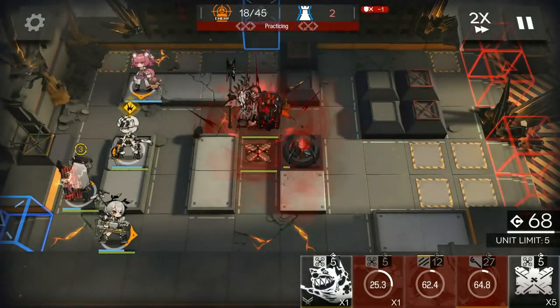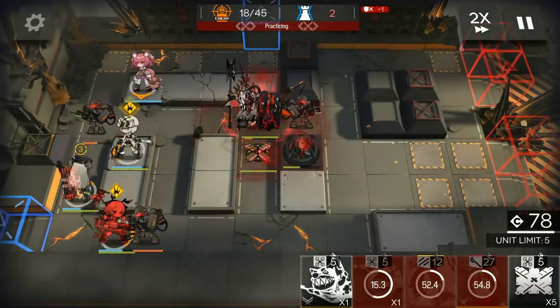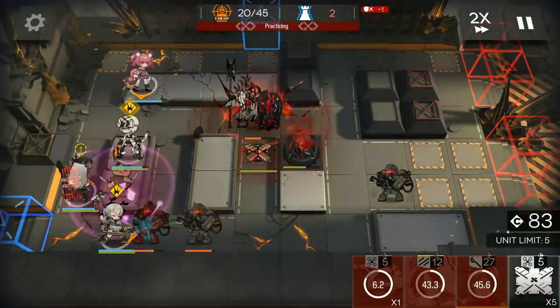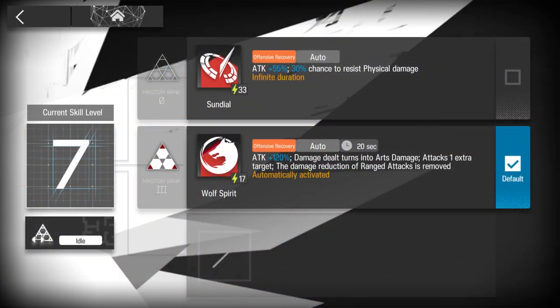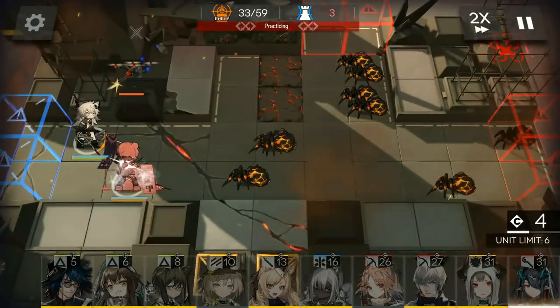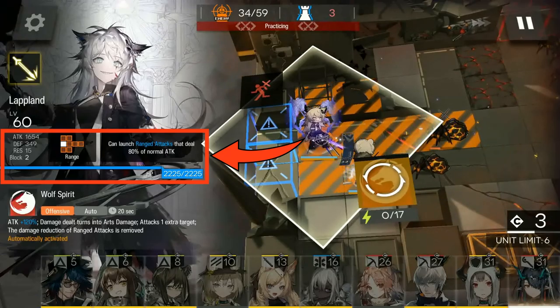While this entire video has been focused on us attacking enemies, the logic of Attack, Defense, and Res also applies when enemies attack us — so use this newfound knowledge to better strategize. You can see your own allies' stats in their profiles on the left side of the screen. You can also calculate the numbers for your allies' stats when their skills are turned on, or go to a stage, use a practice permit, and click on your allies while their skills are active to see the stat increases.